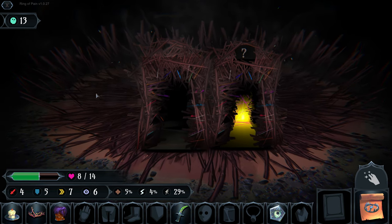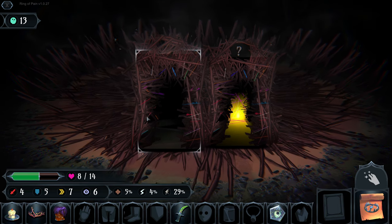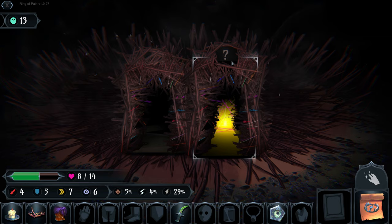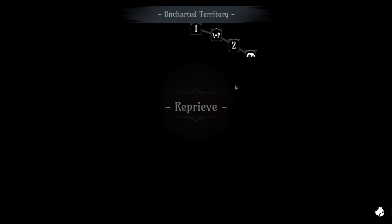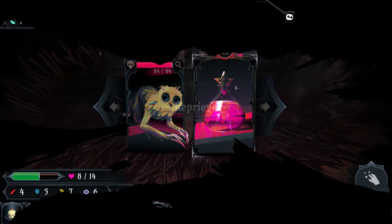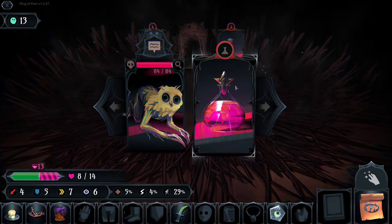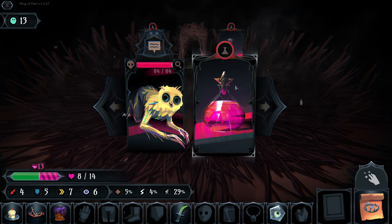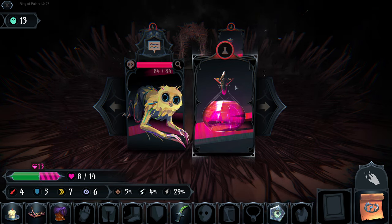Now we have a mystery corridor. These are your standard exits from your dungeon taking you to the next assigned level. These are mystery floors - uncharted territory. This takes us to an area called the Reprieve.